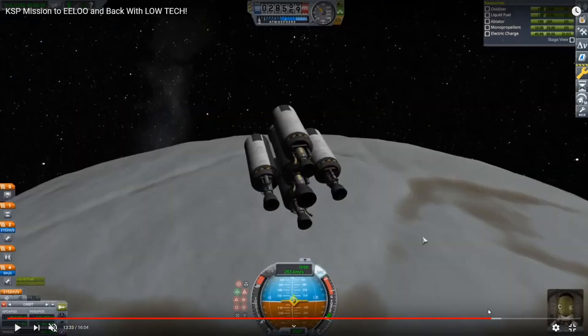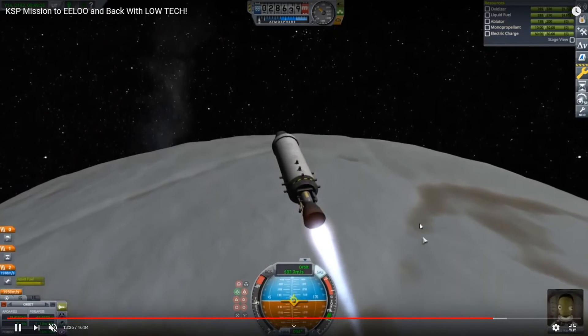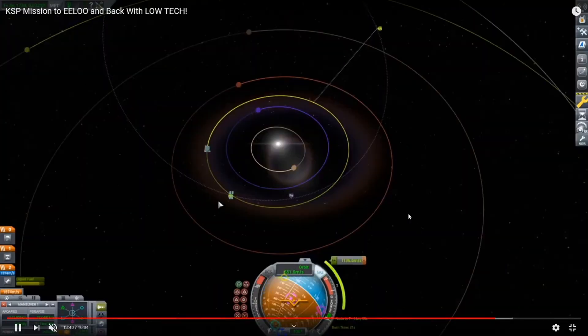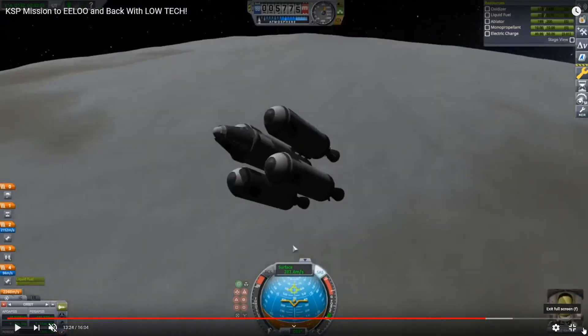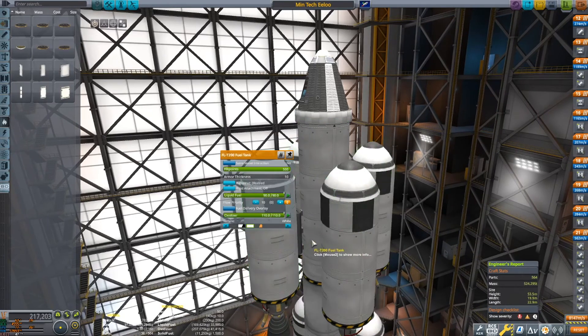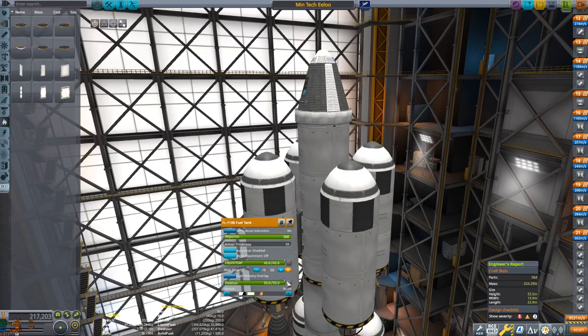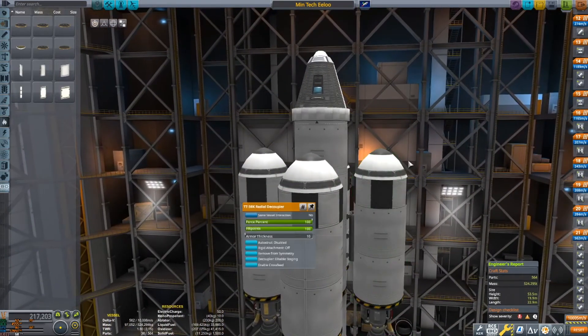Yeah, that's me planning the return to Kerbin. And then that's about 2,000 delta-V in that stage, which I think we have. But I did this when they are not supposed to trade fuel in the first place — and all I have to do to stop that from happening — oh wow, I literally already did it.